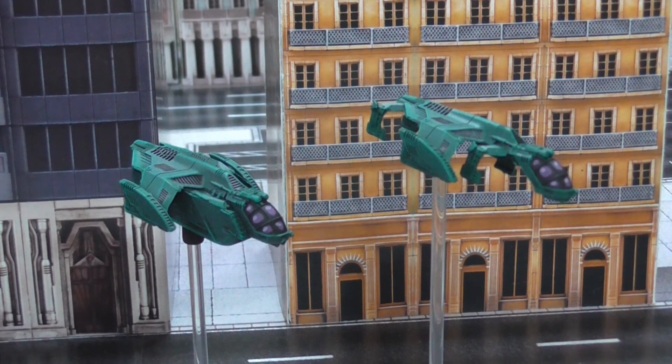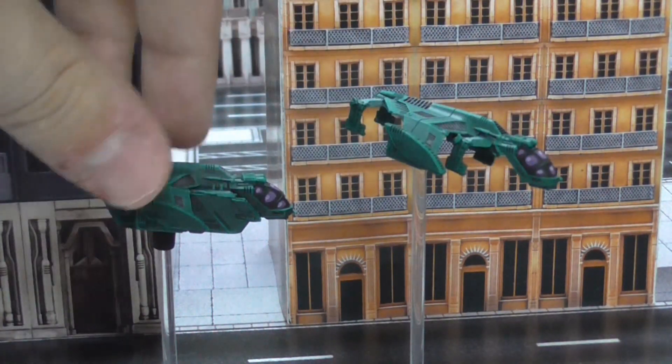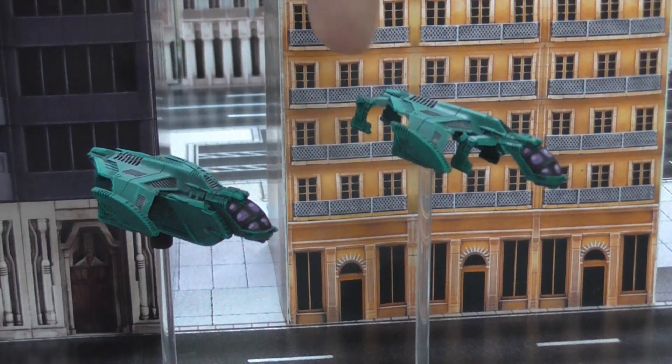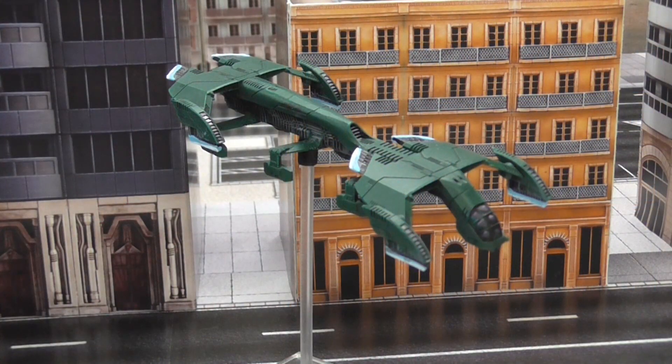Ravens are very much rapid deployment units — they're not going to stand up and take a lot of fire because Armor 5 with only one damage point means they go down pretty quickly. They are a good way of delivering troops to an objective, concentrated AA fire, or even missile pods if you put those on the Wolverines. Keep these guys behind buildings and out of line of sight most of the time, because they are fragile and will get shot down especially by massed AA fire from most anti-aircraft tank squads.